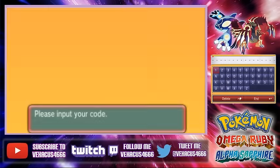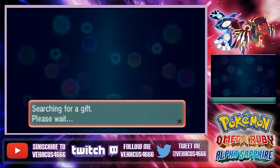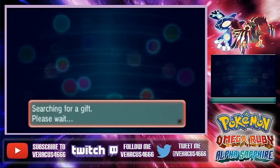We want our Arceus. The code is, for me, A5Z46LH7F4XS3YD7. Verifying the code. Here we go. Searching for the gift. Please wait.